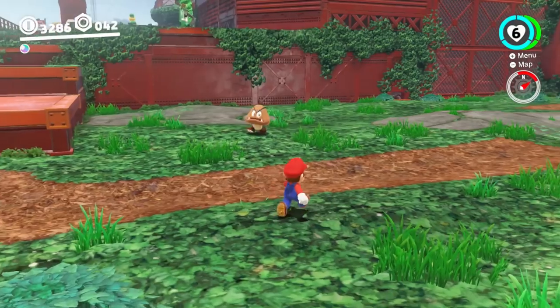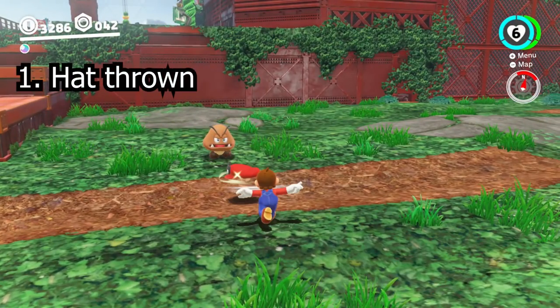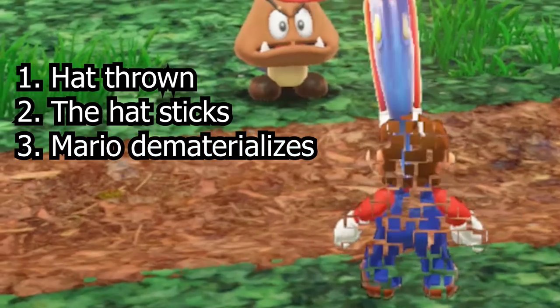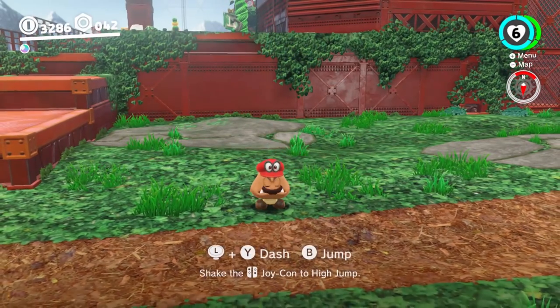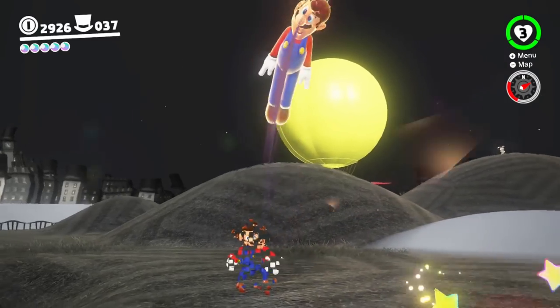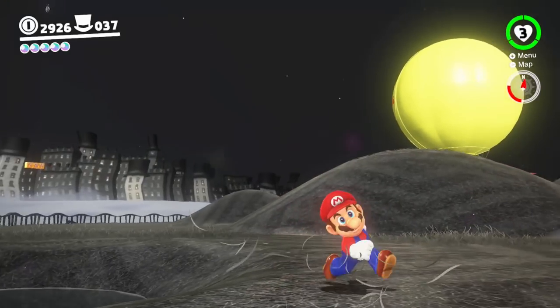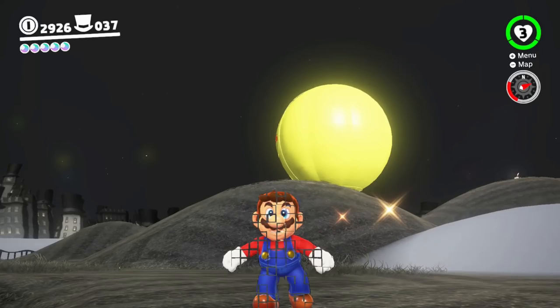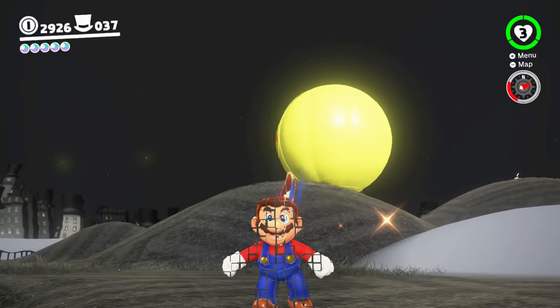First, let's break down how the capture ability works. Mario throws his hat, and if it finds a living target, the hat sticks, and Mario instantly dematerializes. That's the first thing worth looking at frame by frame — the dematerialization of Mario. The moment Cappy makes contact with a creature, Mario's body gets instantly destroyed, cubed into dozens of pieces. In essence, Super Mario dies.